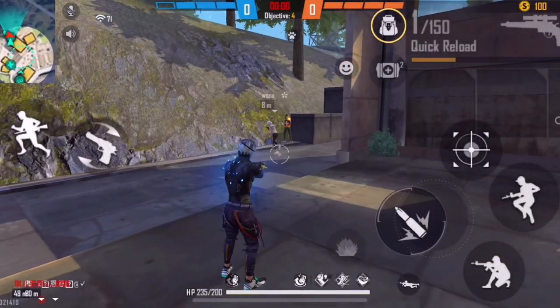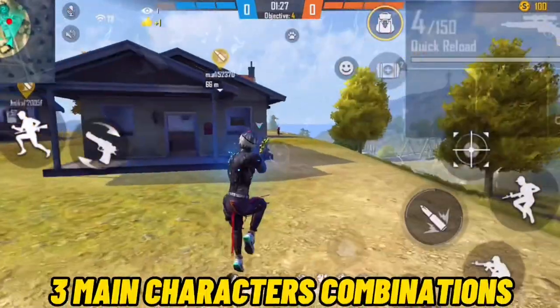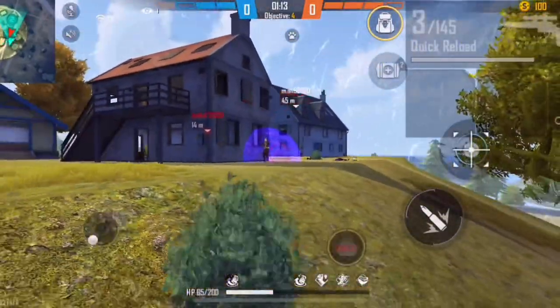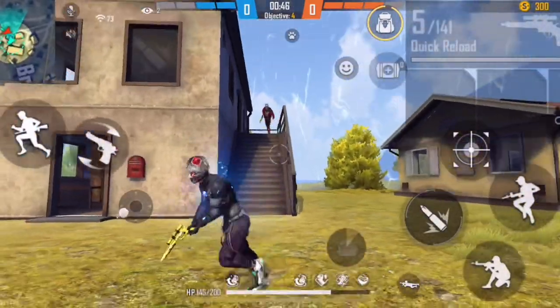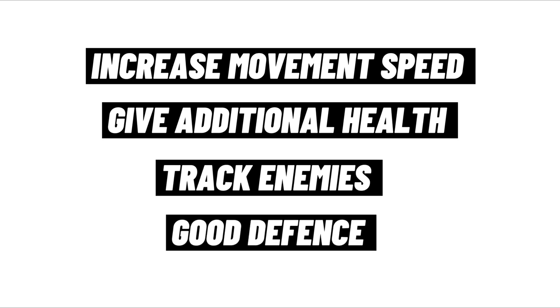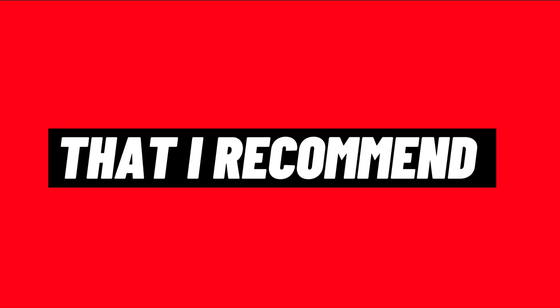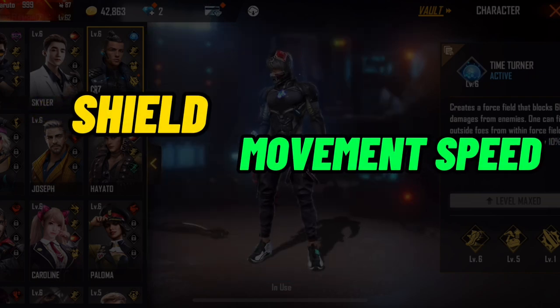Tip number one: character combination. First I'll tell you the main characters useful for CS rank matches, then the three main character combinations I use. You can use up to 4 character skills when playing. It's best to choose characters that increase movement speed, give additional health, attract enemies, and provide good defense. The first recommended active character is Chrono — he creates a force field that blocks 600 damage from enemies, and you can fire from within it. Movement speed also increases by 10 percent.